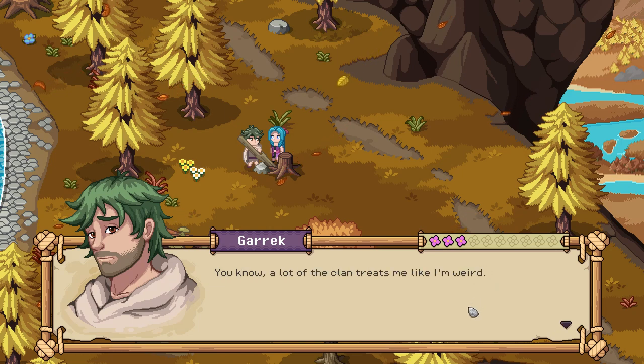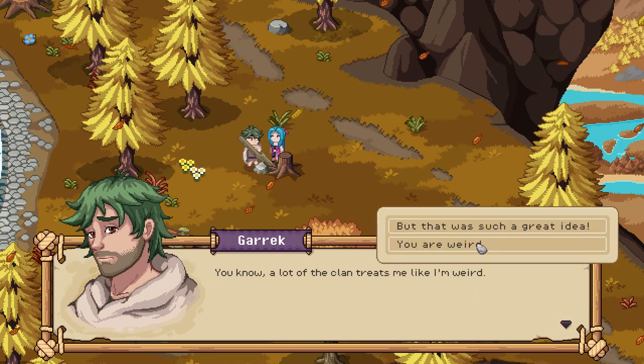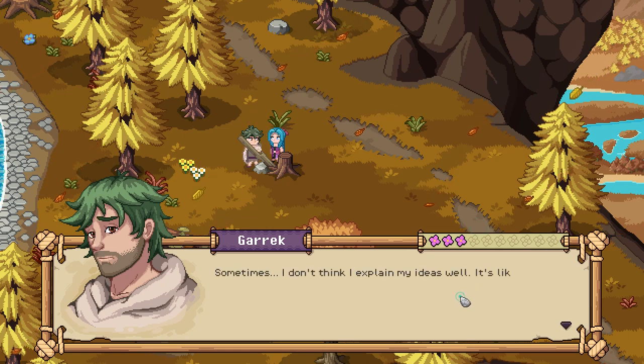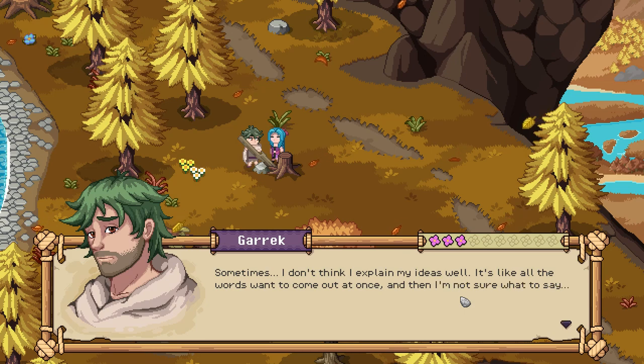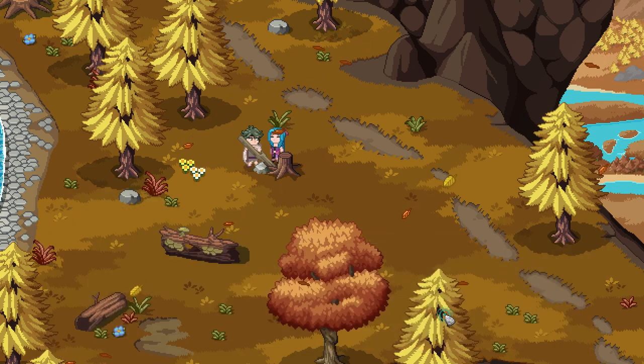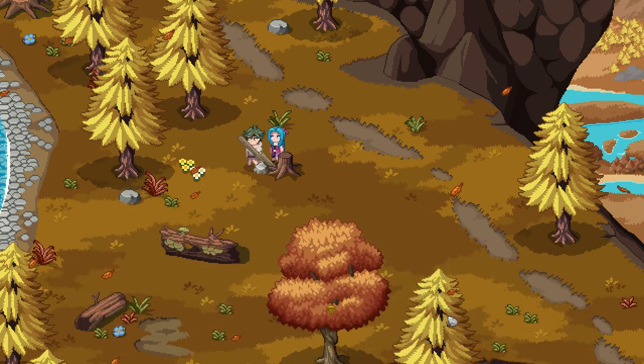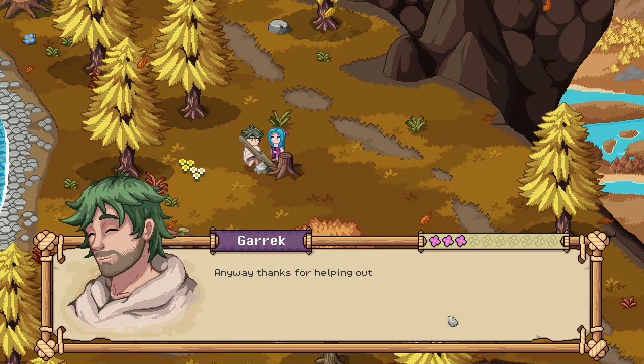A lot of the clan treats Myra like she's weird, but that was such a great idea. Sometimes she doesn't think she explains her ideas well — it's like all the words want to come out at once, and then she's not sure what to say. She just wishes people like Jyn and Grob saw her as someone who's helpful in the clan too. Maybe she's too shy. Anyway, thanks for helping out — she appreciates it.